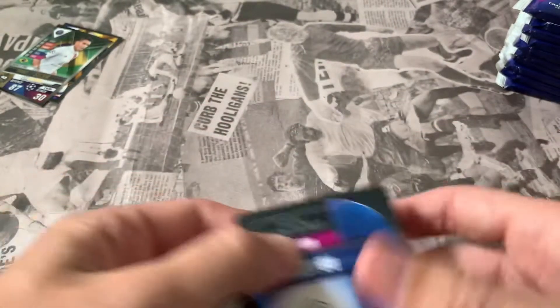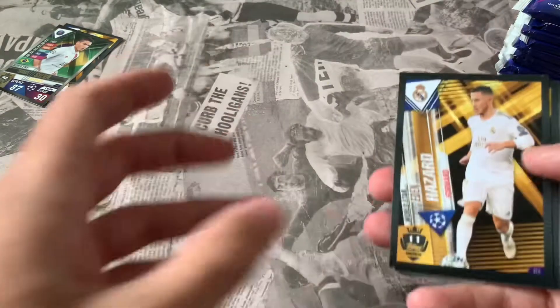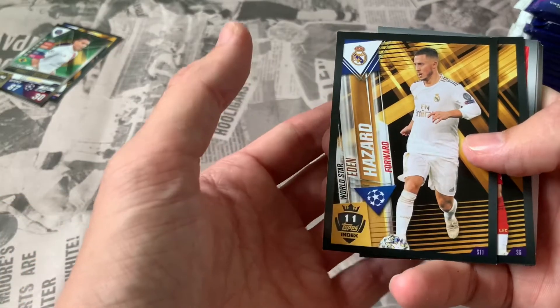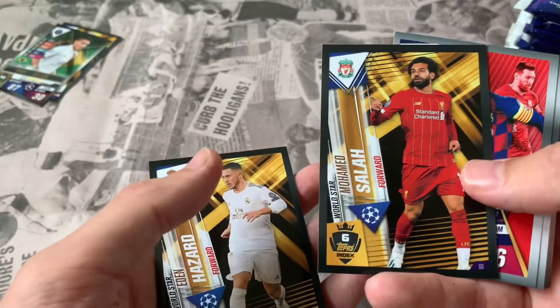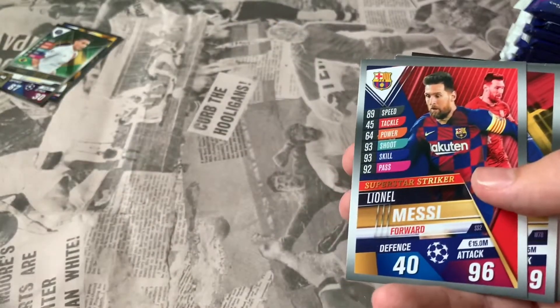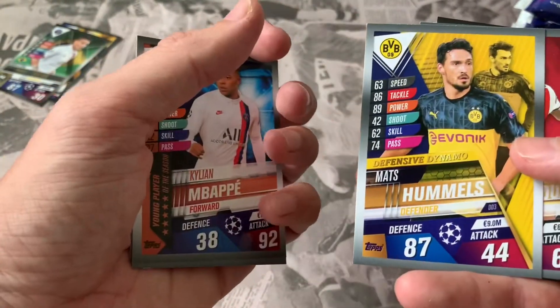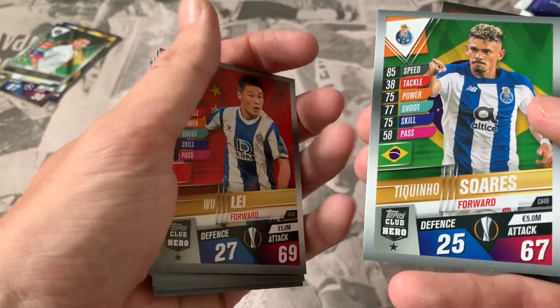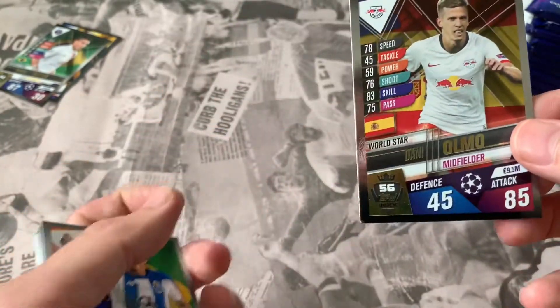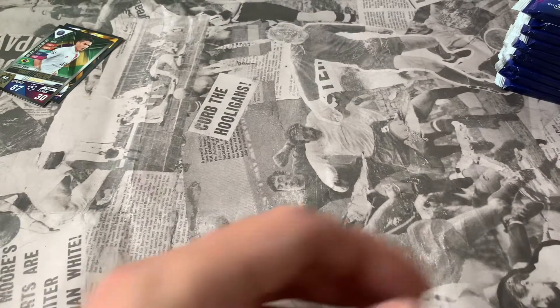Next pack - a lot of these are going to be swaps for my collection, which is unfortunate, but it's getting to that stage of the collection now. We've got Eden Hazard World Star 11, Mo Salah 100 Clubs, Harry Kane 100 Clubs - cool to pick up both of those. Superstar Striker Messi, Mbappe, Guendouzi, Smalling, De Vrij, Banega, Woo Lee, Suarez again - quite a lot of the same cards - and Danny Olmo as the insert. A bit surprising but there you go.